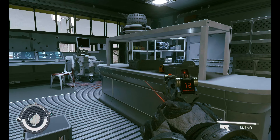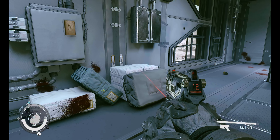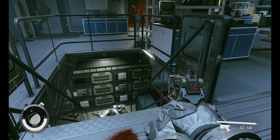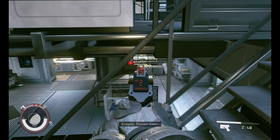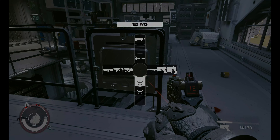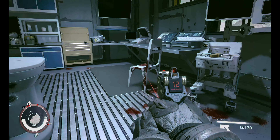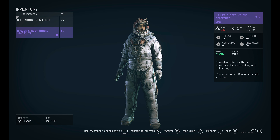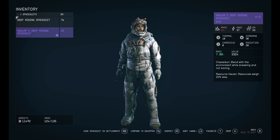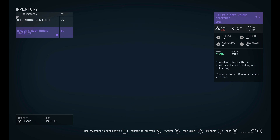Let's continue — is there any other loot here? I think we're good for now. Wait, I forgot — let's take a look at that armor we picked up. Oh, it's only 69 physical — we have 74. Blend with the environment while sneaking and not moving. Resource hauler — resources weigh 25% less. I think it's worth it, and it's a little lighter.